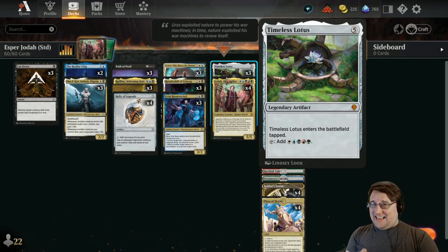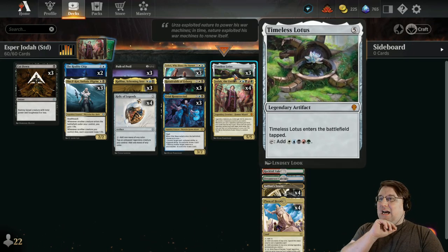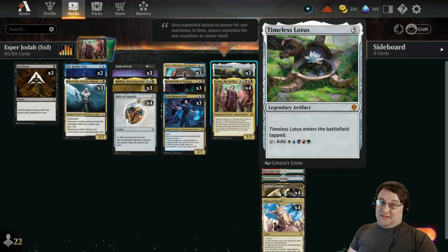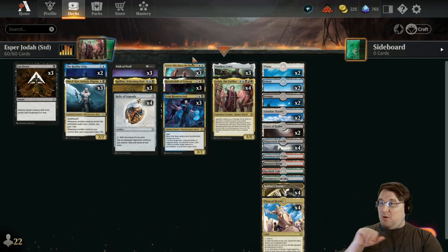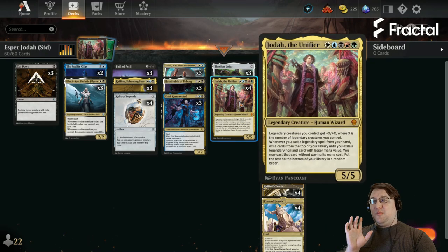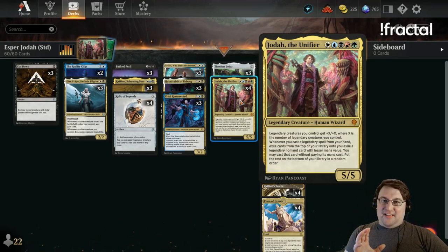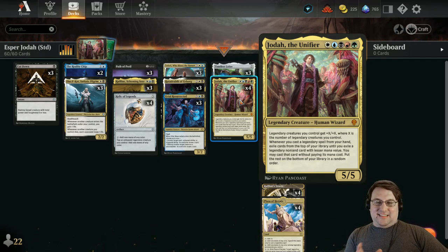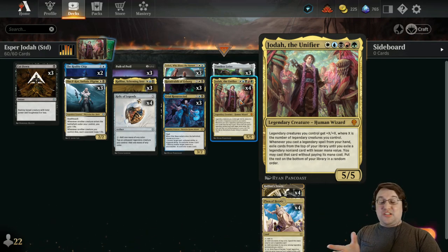One little warning: this deck is not super easy to craft because of the sheer number of mythics — we have seven mythics right here. We have Timeless Lotus and Jodah. Because we have Timeless Lotus, we also have Teferi Who Slows the Sunset — that plus one untapping a land as well as the Lotus itself is fantastic. And if we draw an additional Timeless Lotus late in the game, it's normally a dead card, but it does trigger Jodah's cascade effect — a five-mana legendary can cascade into any other legend in the deck.